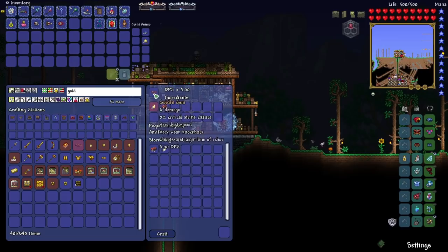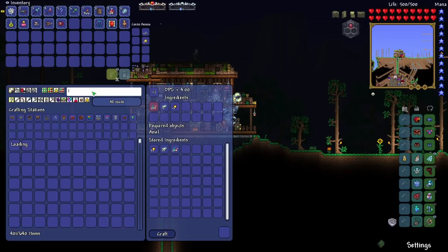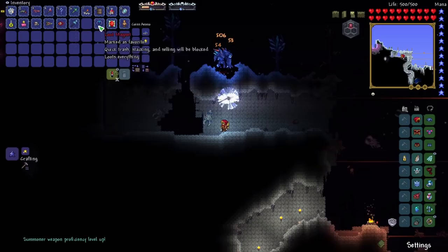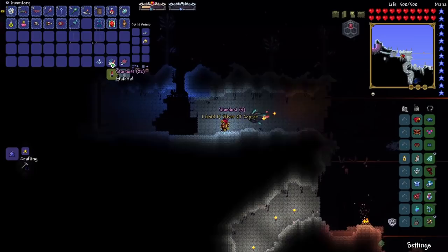I was just told on Discord about another thing I could craft: the Golden Gun. This could actually be pretty good because it doesn't have any class. The Lunic Eye just needs a bunch more Stardust, which we can get really easily. We've got our Loot Magnet, already 10 Stardust, and a Titan Heart.